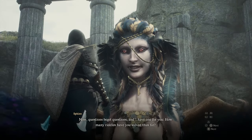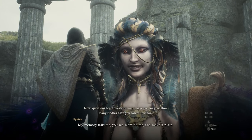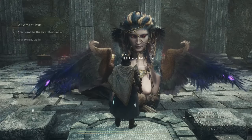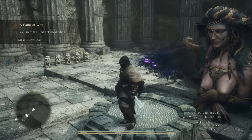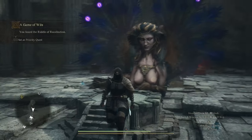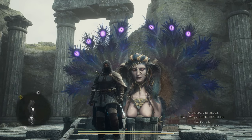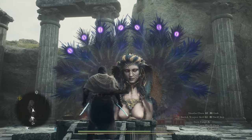Now, questions beget questions, and I have one for you. My memory fails me — let yonder statue. So basically we did manage to complete that one. But how are you going to solve this puzzle? Look at her wings — she has 1, 2, 3, 4, 5, 6, 7 eyes. That means we need to bring that many statues.